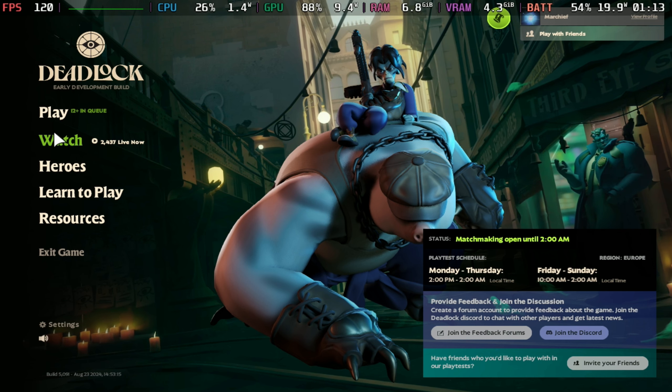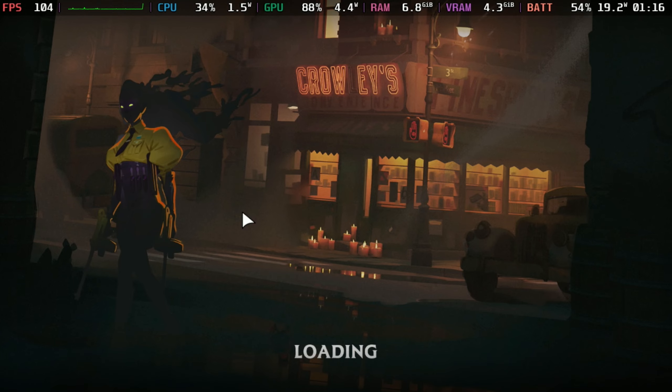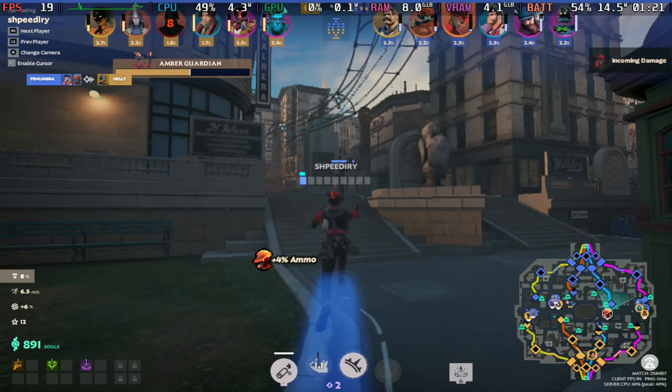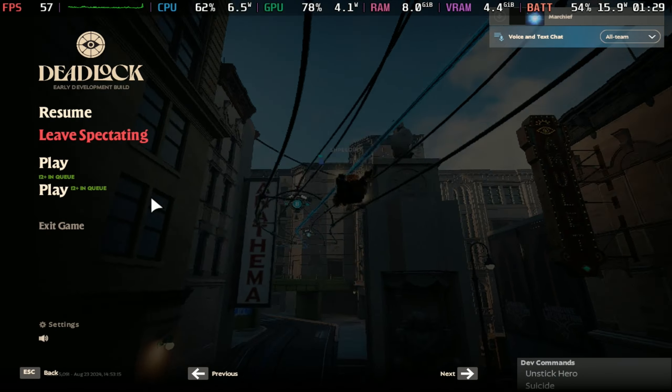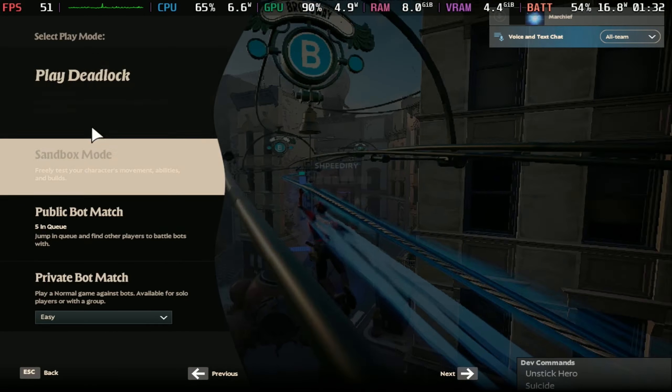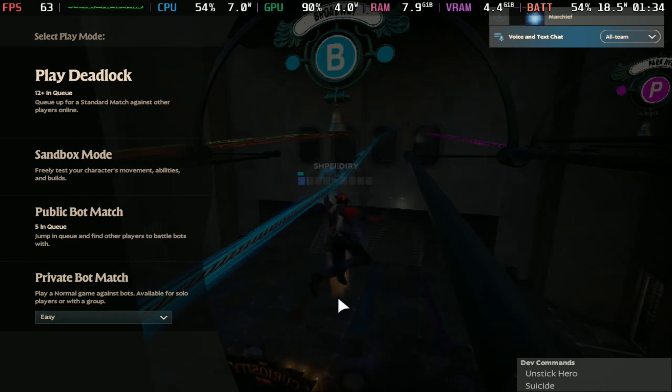One way is to go to the watch menu and pick a stream. Pick one that doesn't have loads of viewers, otherwise it does seem to time out. Then once you're spectating, you can open up the menu and you'll have a second play button, and this one isn't locked. You are then able to join the queue and go and play a game.